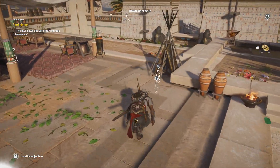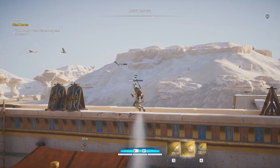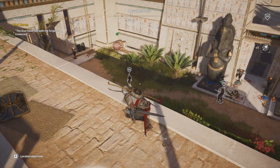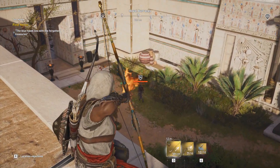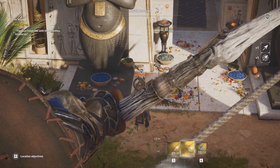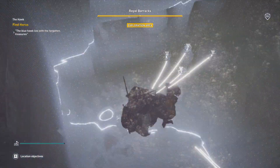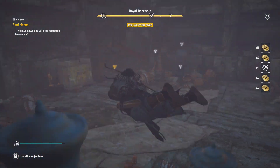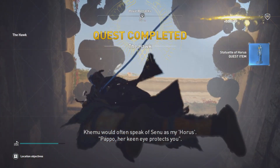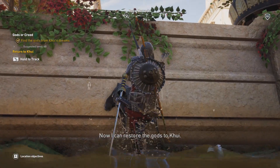Where is our statue? You have to die as well. It's in the water! One down. This one is a little bit too strong for a normal arrow, but the predator bow will do the trick. Where is our statue? I can see it. Now I can restore the gods to Kui. I hope these likenesses of the gods soothe Kui. I guess I should mark this as active - it's over here. I will quickly finish off the remaining landmarks and then head back to my destination.